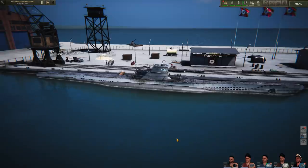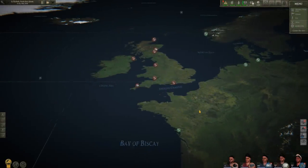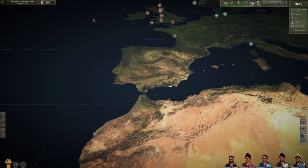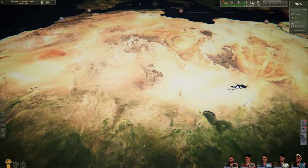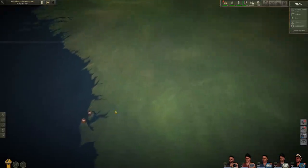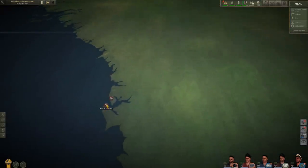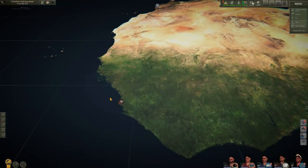Here we are at the port and we can do anything that a submarine can. Check this out - this really is sandbox mode. You'd think we could hang out over here, go into the Mediterranean, go down a bit. Oh my gosh, you could, if we have enough fuel. Look at this down here - what is this place? Port of Freetown, RAF Freetown.